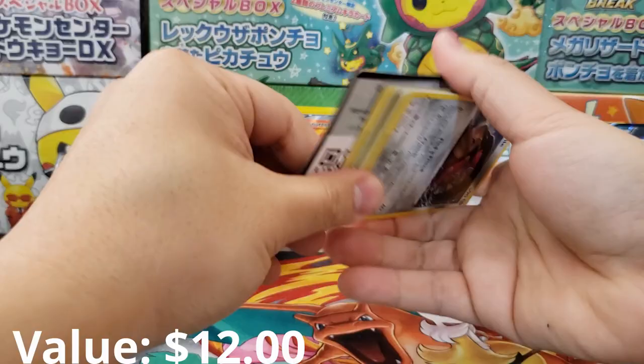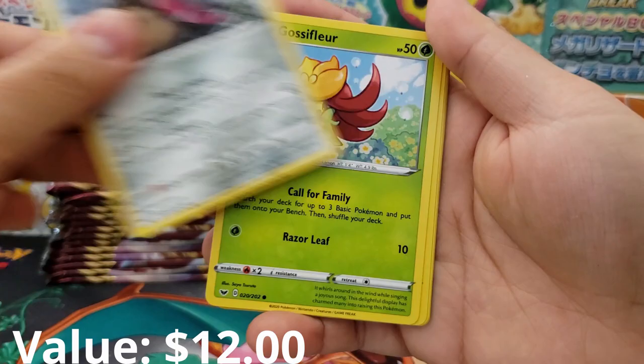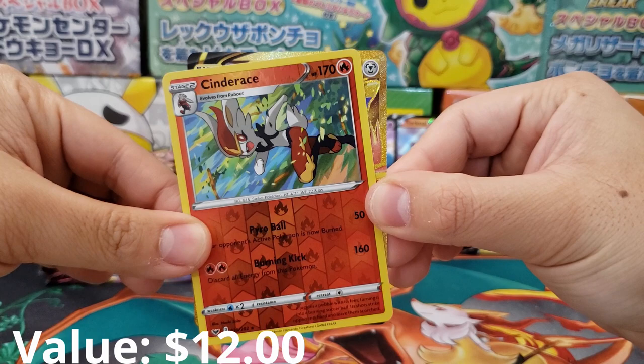Still a decent stack of booster packs to go through, and one or two cards could totally bring it around. We got Hop, Dottler, Potion, Mawile, Glosbular, Guldean, Diglett, Scroopy, Cinderace Holographic Reverse, and — oh yes, yes, that's what I'm talking about everyone! Is it the Zacian or is it the Zamazenta?